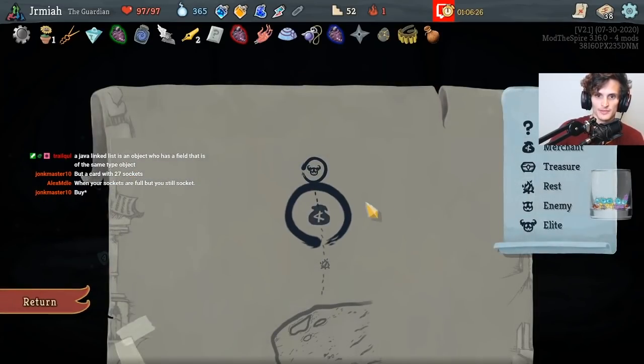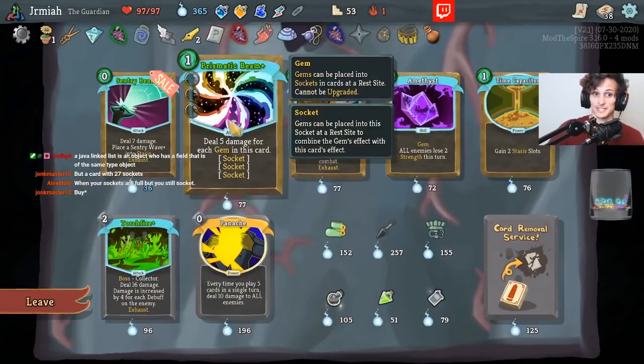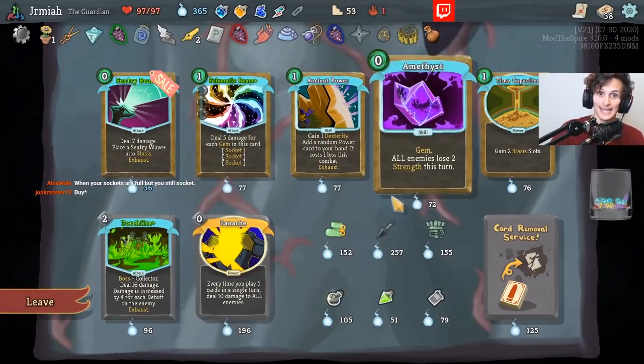Incinerate — that's a socket card. Let's buy another socket card, so now we need one more socket card. That's a socket card, okay. And we got Queen Eye — can we ask for anything else?